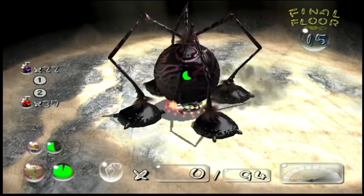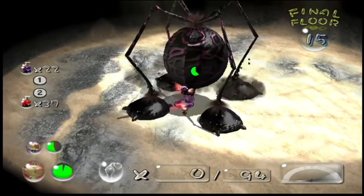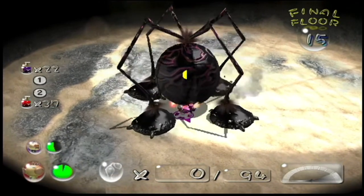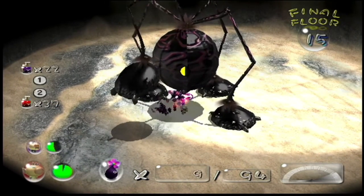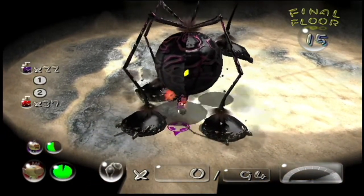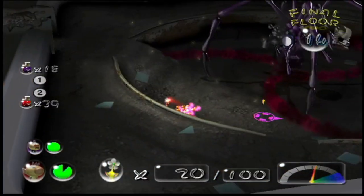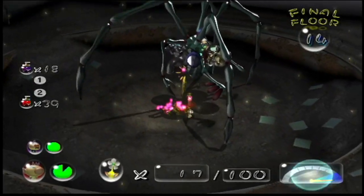I haven't included some bosses because they're duplicates — I skipped three bosses that are repeats from the first game: the Burrowing Snagret, the Beady Long Legs, and the Emperor Bulblax. Nothing is different except for the Emperor Bulblax, where I recommend using Purple Pikmin.